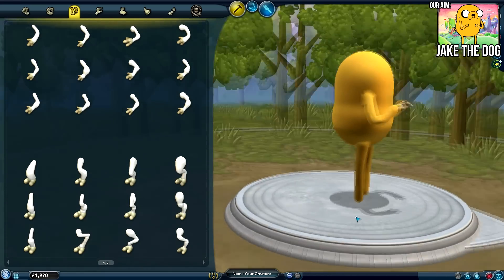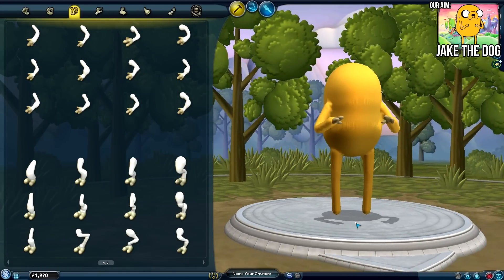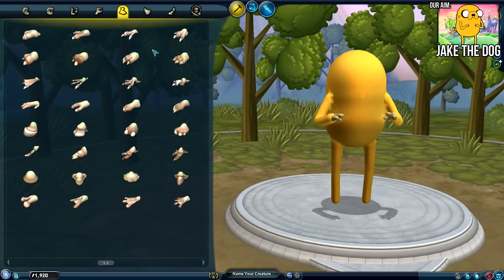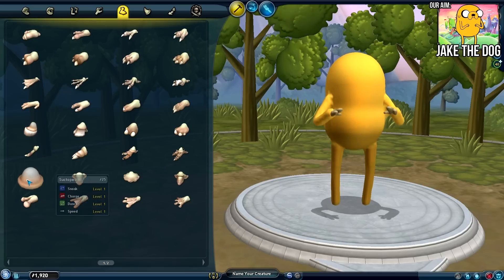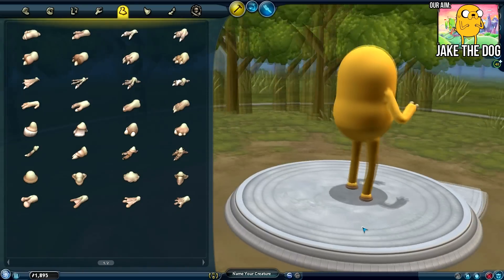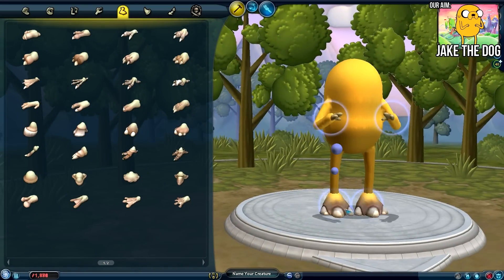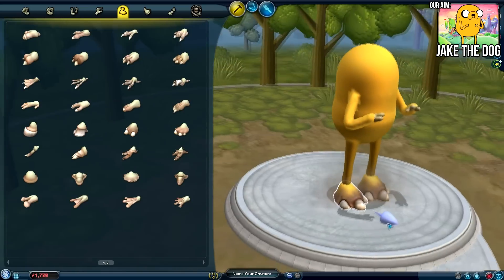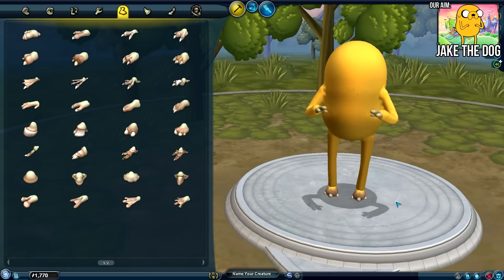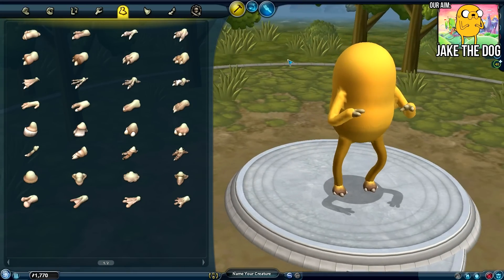His leg joints are kind of going to the side a little bit as well, so maybe we want to move that slightly. So now what we want to do is find some suitable feet. Now Jake's feet are kind of just like little blobs. So I was thinking maybe we go for these sucktopeds, although they do kind of look a bit strange. We could even go for these and see if we can get rid of the nails. I mean you have to remember with Spore there's only so much you can actually do with the character creation, so I'm going to use that as my excuse.